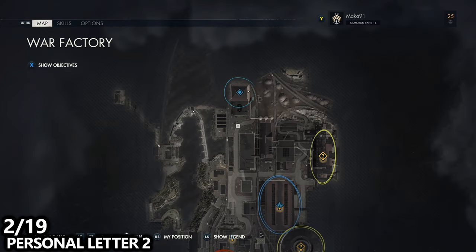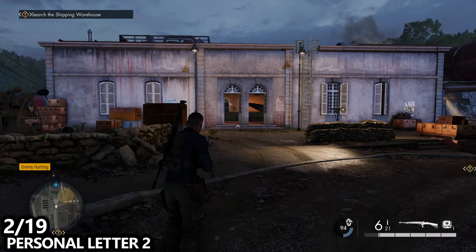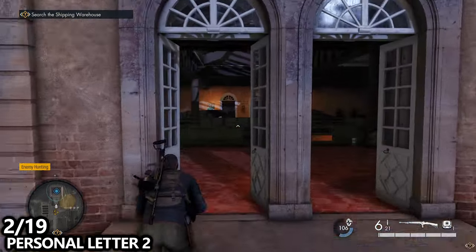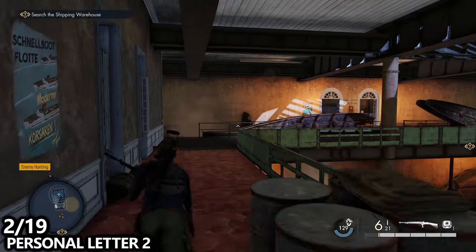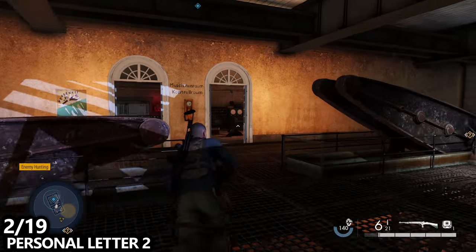If we then continue on just a little bit more forward, we'll end up kind of starting in the north and circling around the map. But inside of here there is an optional objective working with the generator and destroying the valves in order to kill some power. And if you go in here in the main generator control room upstairs, you can find personal letter number 2.